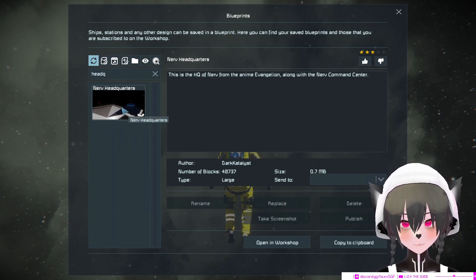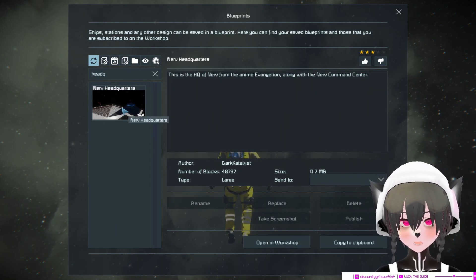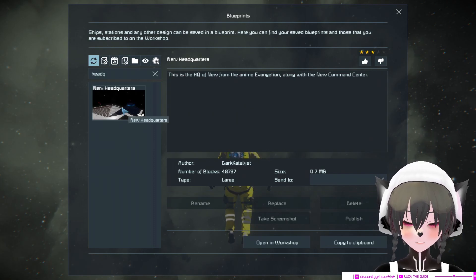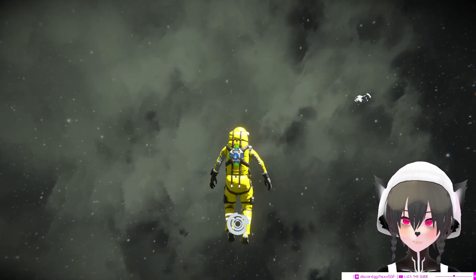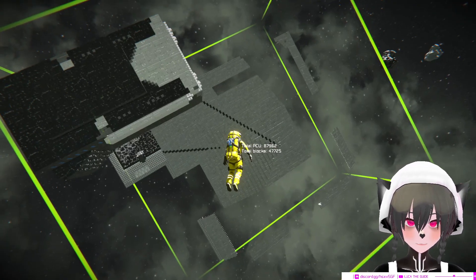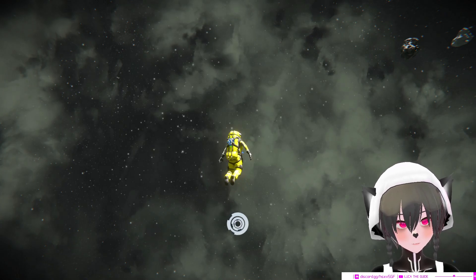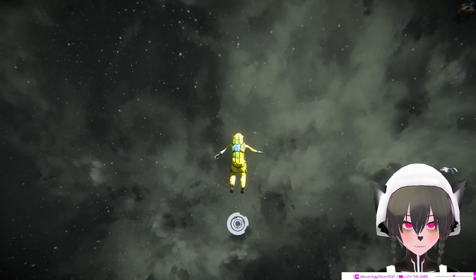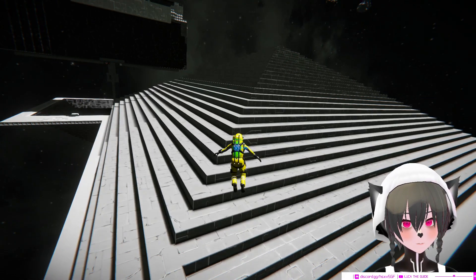Let's spawn it in. This is from July 4th, 2014. I think it was modded as well. Oh, that's pretty big. This is the first ever Space Engineers blueprint that we can download.